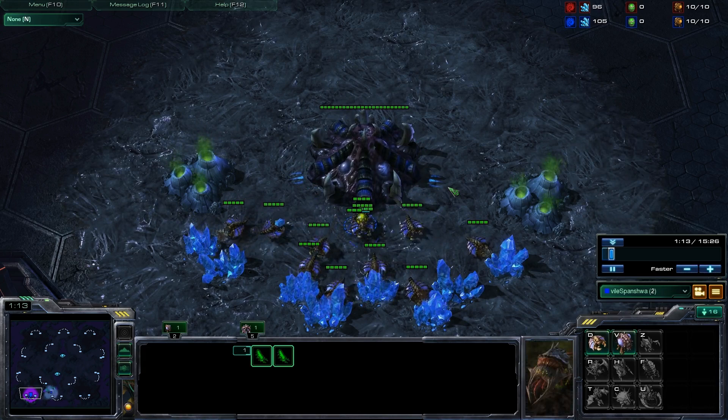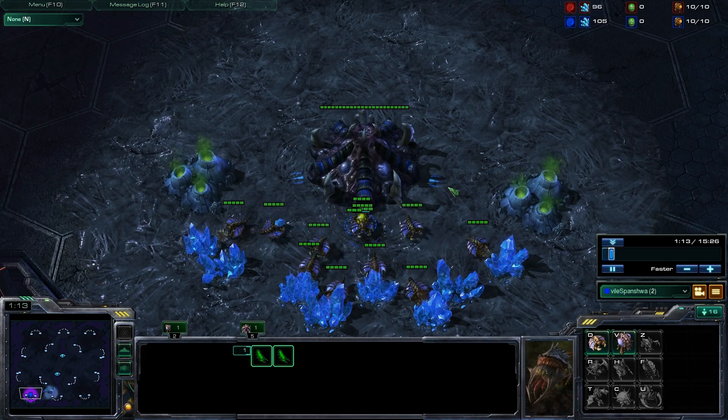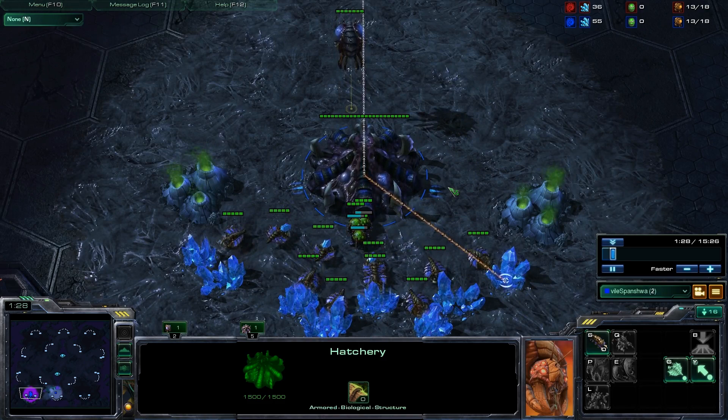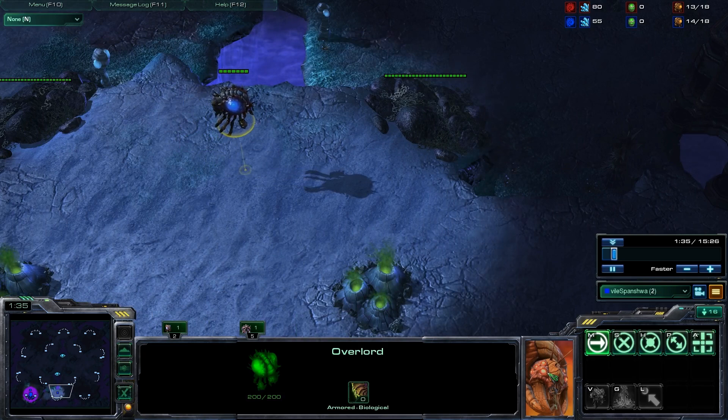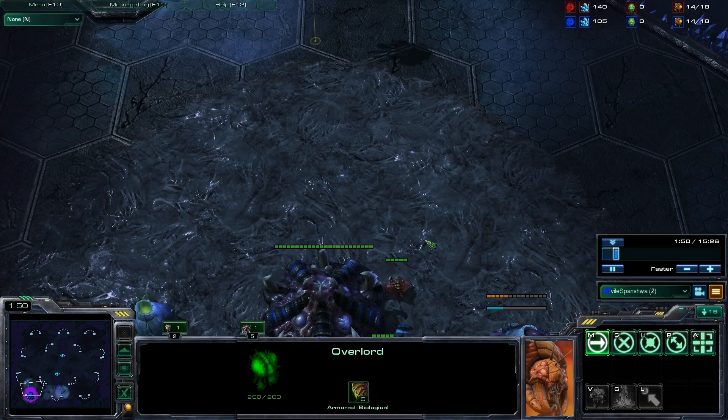I'm spawning in the bottom left as Zerg - I main Zerg, so I'll be playing Zerg in probably all of my videos. You send out your initial overlord to the right - it's just the closest base, so you'll be able to see either the creep or his overlord. Because I haven't seen his overlord yet, this tells me that he's not spawning in that location.